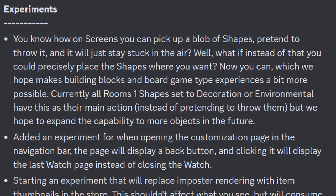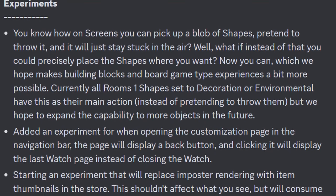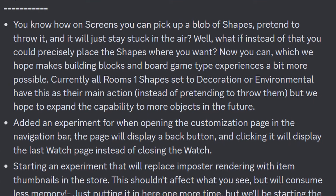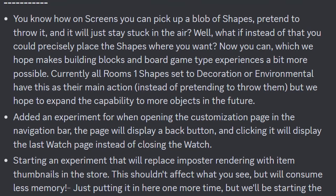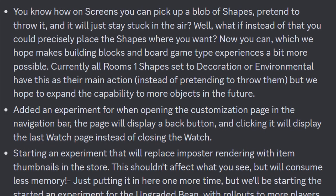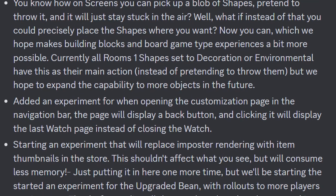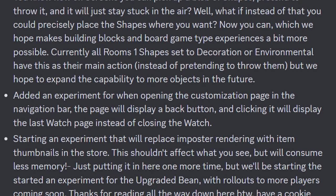Now for experiments. You know how on screens you can pick up a blob of shapes, pretend to throw it, and it'll just stay stuck in the air? Well, what if instead you could precisely place the shapes where you want it? Now you can! Which they hope can make building blocks and board game type experiences a bit more possible. Currently all Rooms 1 shapes set to decoration or environmental have this as their main action instead of pretending to throw them, but they hope to extend compatibility to more objects in the future. They also added an experiment for opening the customization page in the navigation bar, but the page will display a back button, and clicking it will display the last watch page instead of closing the watch.